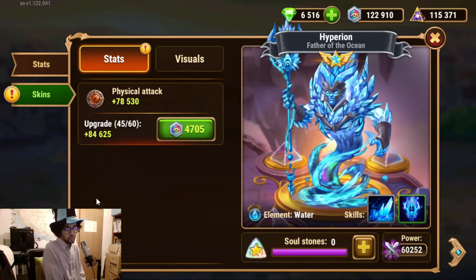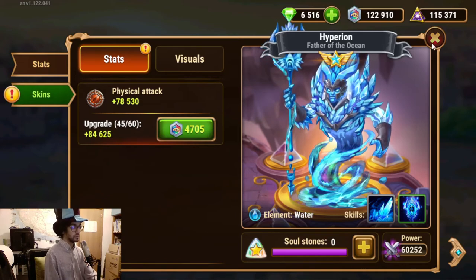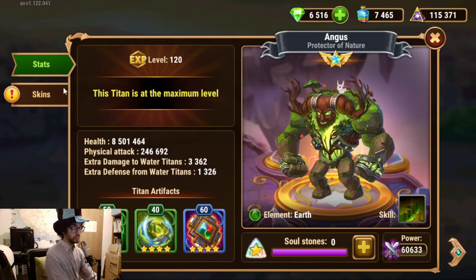We have enough for another two titans at level 45. I suppose I could boost either Araji and Agnes, or probably Agnes and get more health on Angus. It's tough to say which one I would need the most, or where I would get the most benefit. The benefit here is 100,000 more health per level.